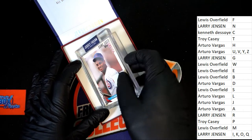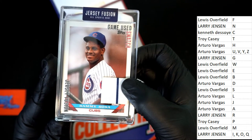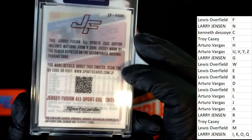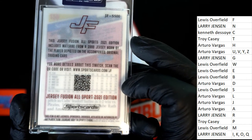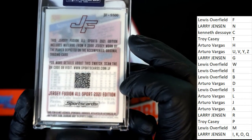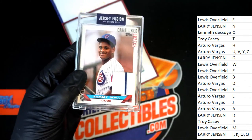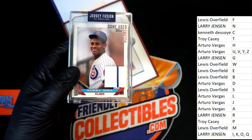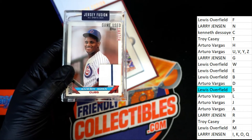With your game-used swatch: Sammy Sosa. Letter S — Lewis. Congratulations, Lewis O, with your game-used Sosa swatch from a 2000 jersey. So you can find out more details about the jersey swatch when you scan the code. That is really just a really neat piece. Congratulations to Lewis. Way to go. Nice hit.